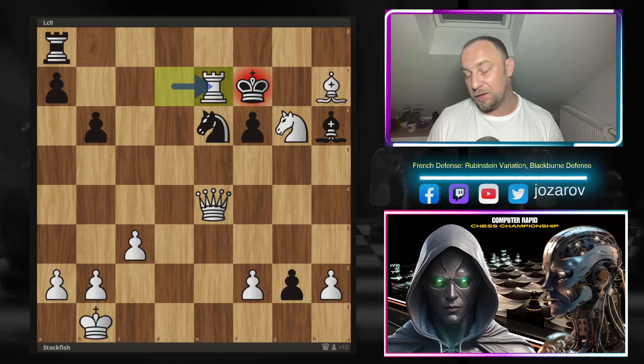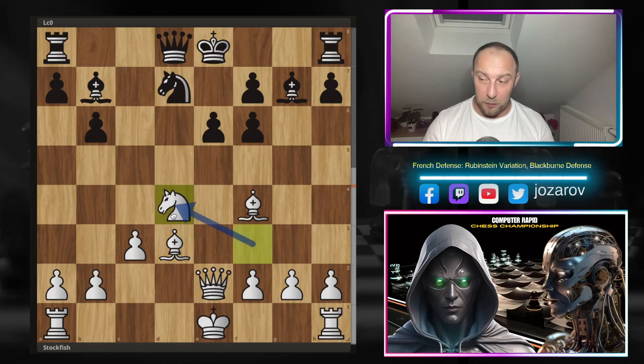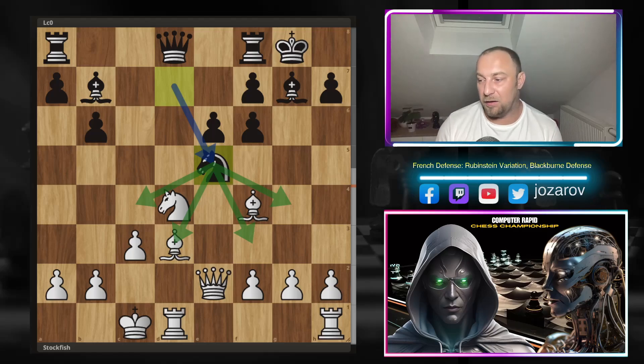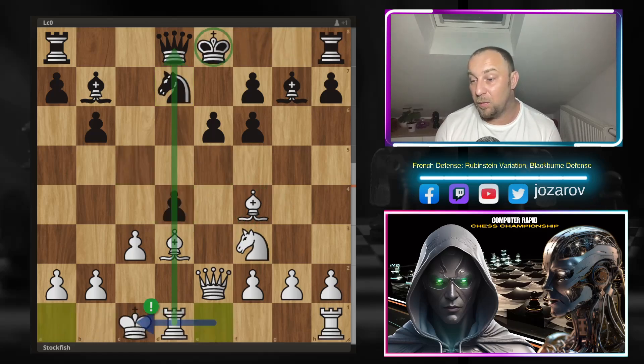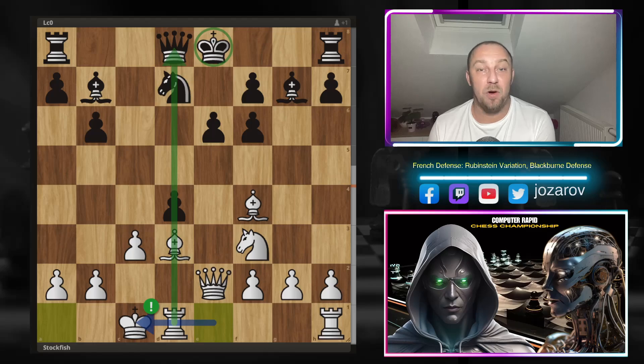Going back to the critical moment after queen to e2 and c-takes-d4: Leela with White played knight-takes-d4, which allowed knight to e5 — White is much better but Black can perhaps hold. Stockfish did manage to defend and got a draw in that line. Stockfish on the other hand, after c-takes-d4, played the more aggressive queenside castling and completely demolished Leela C0's defense — an incredible, immortal game by Stockfish 17.